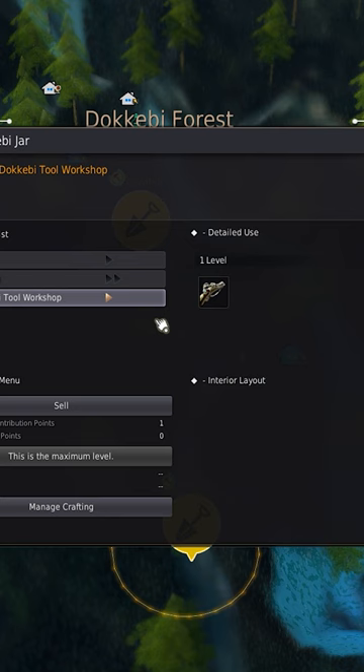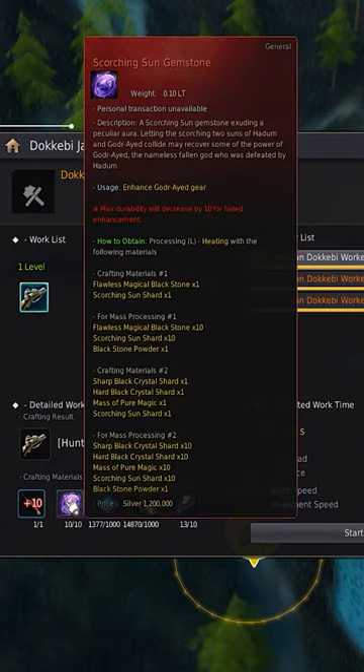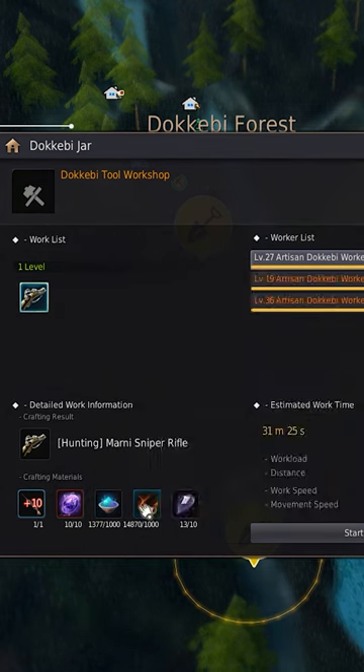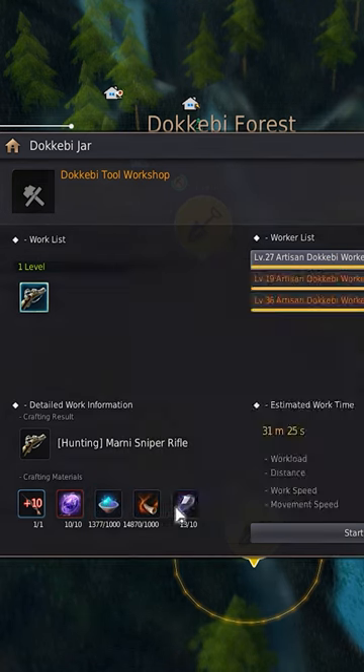Doing this will require a plus 10 sniper rifle, 10 Scorching Sun Gemstone, 1000 Mysterious Powder, 1000 Firehorn, and lastly, 10 Resplendent Obsidian.